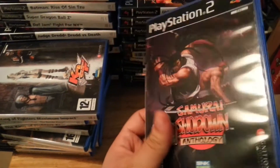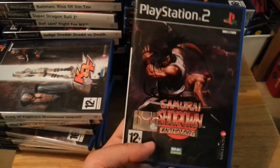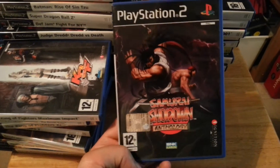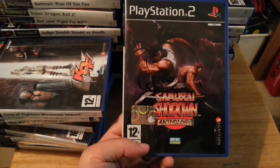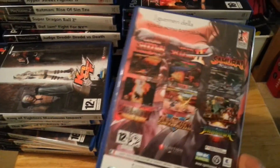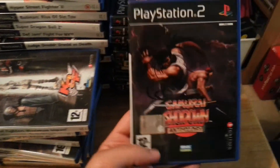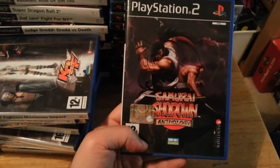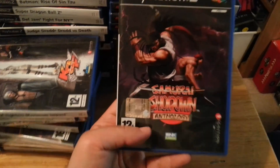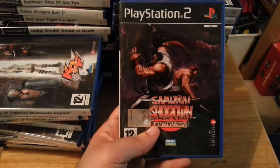It can be quite pricey and tricky to track down — it never got a UK release, or if it did it was a very limited run, so the English version can be very rare. This one is an Italian copy, so the back of the box and manual are in Italian, but the in-game text is in English. If you are a fan of 2D fighters, this is a definite must-have — highly recommended.